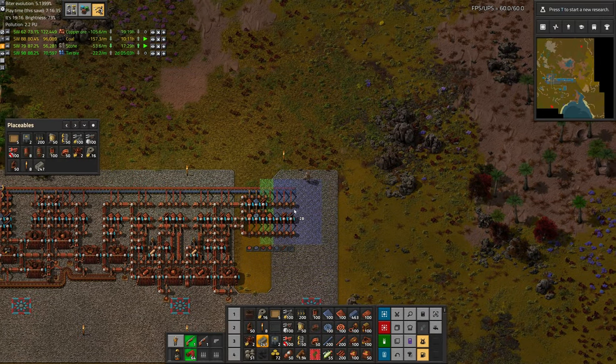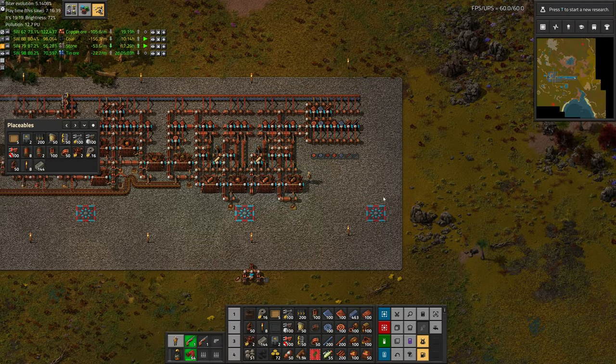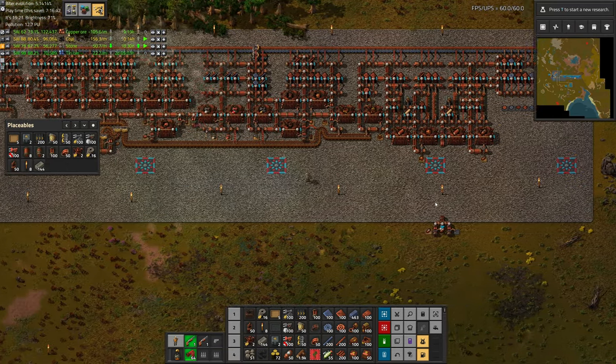Greetings, and welcome to episode 7 of my Industrial Revolution 3 playthrough. In this episode, we are going to start making bronze, which is going to send us into the Bronze Age. Enjoy.